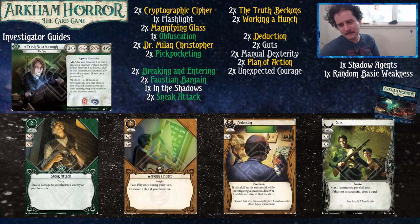We've got Guts, which commits for two willpower symbols, max one committed per test. If the test is successful, you draw a card. This card doesn't interact with the other cards in our deck — it's here to protect us from the Mythos deck. Typically when the Mythos deck is trying to hurt you, it'll make you make a willpower test and do something bad if you fail, often gauged by how badly you fail. This lets you run the test at four or six if you also have Plan of Action, so you can probably avoid the consequences.